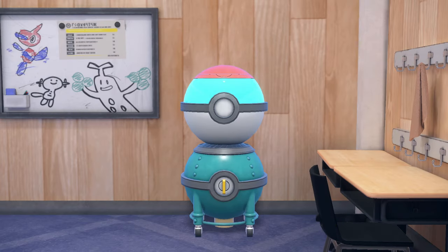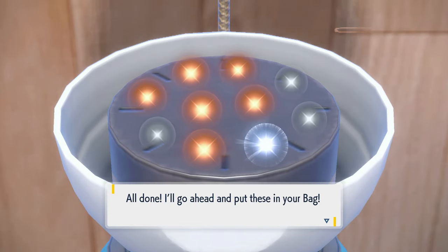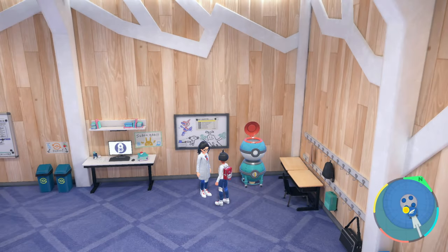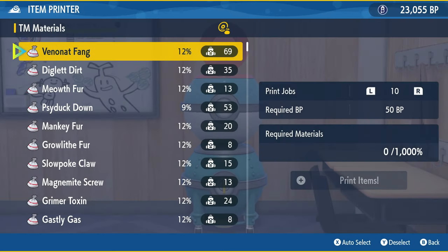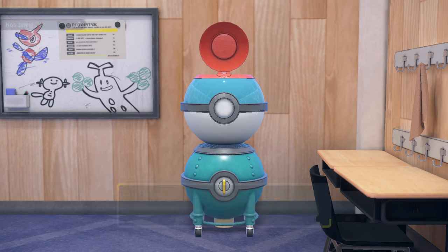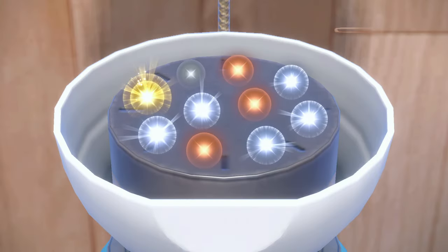You can also press auto select if you don't want to go through everything manually. We're going to continue doing more print jobs — this is going to take a while. You just got to keep doing the print jobs until you're finally able to upgrade. Make sure to have a lot of BP because it takes a while. We got a shiny one — a rare item, a big nugget. I'll take it!